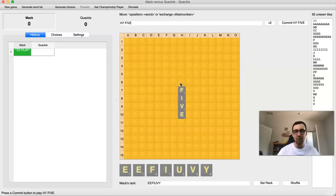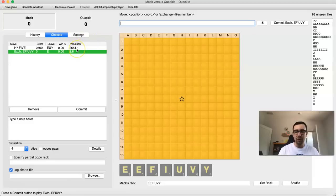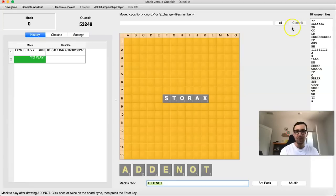Kind of everything we know about leave value and equity is flipped on its head. The 50-point bingo bonus is basically irrelevant, because bingos are going to score tens or hundreds of thousands of points anyway. But bingos are actually more important, because that's what's going to get you more points. So I think I should actually exchange here — exchange six — because I think that maximizes my bingo percentage on my next turn. It's apparently a 2,547.3 point equity sacrifice, but I think this is the best play. So Quackle comes up with Storax, and now I'm going to bingo with Donated, scoring like 100,000.